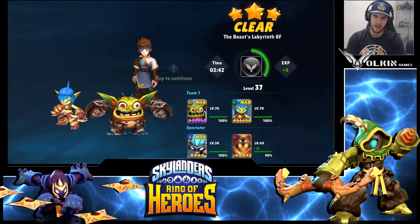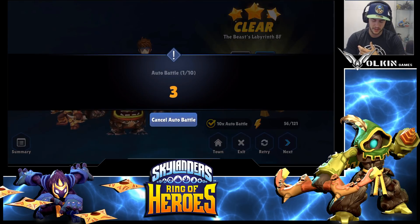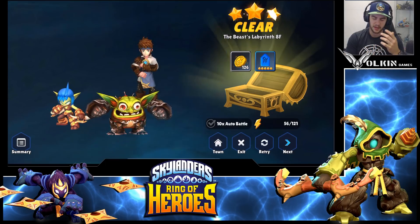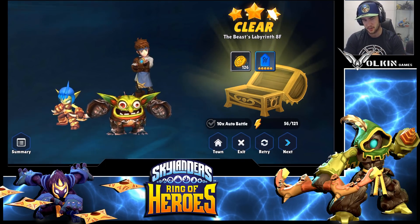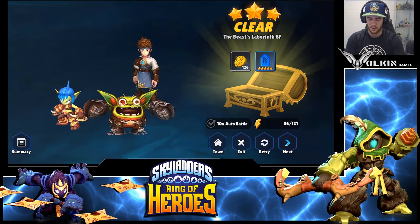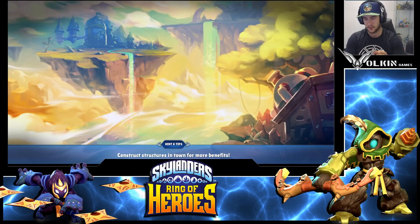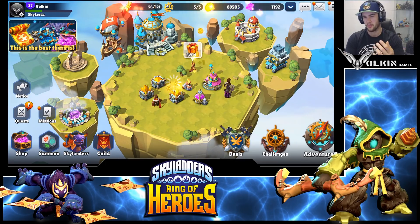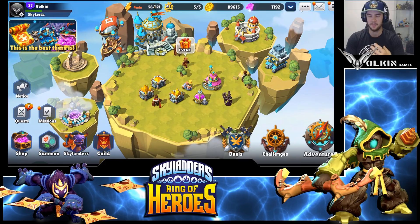The problem with this team without an extra healer becomes that when Boomer dies in the waves — which does happen sometimes — my Stealth Elf still isn't 100% able to solo the boss. He does really speed it up, and with better runes on both — both of them only have one six star rune each — there's still a lot of room for improvement.